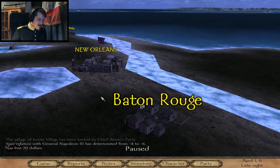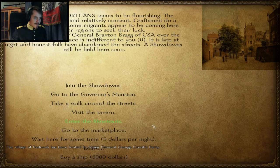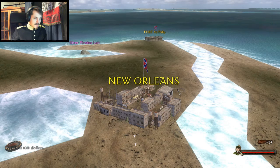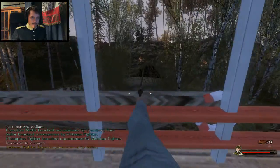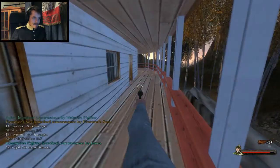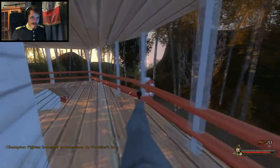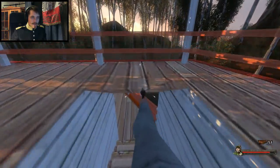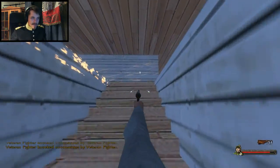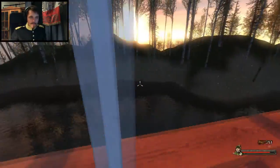We make our way to Baton Rouge. Your relationship with General Napoleon III has deteriorated. What's up with Napoleon? Why doesn't he like me? What's up with River Pirates? Join the showdown - I can make a lot of money here. Where the hell did they shoot me from? I was hoping most of them would spawn on the boat. We're in New Orleans, that's where we are.